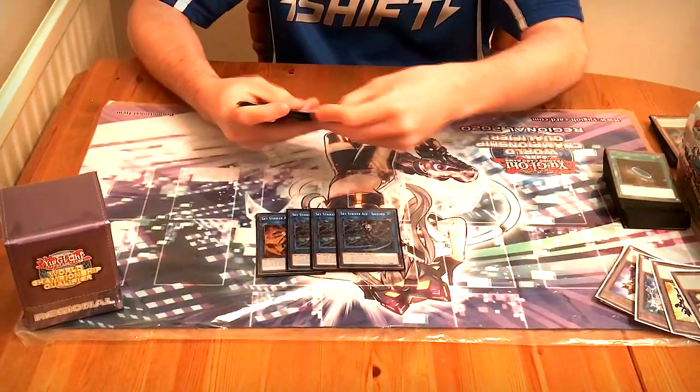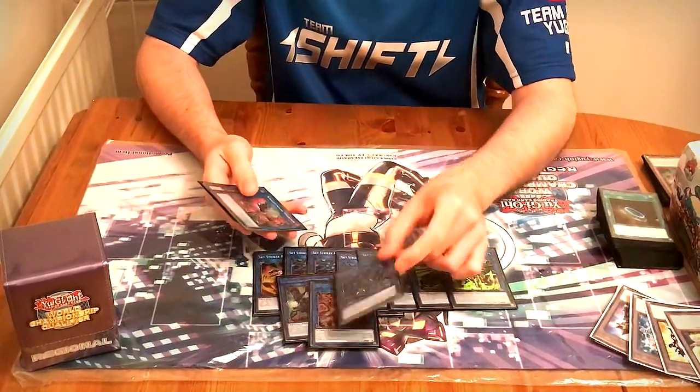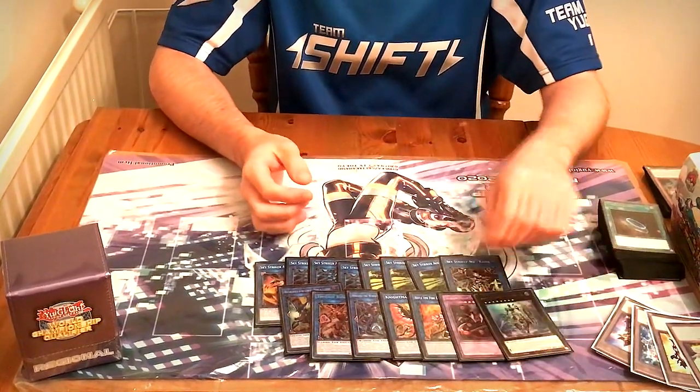Moving on to the extra deck — super conventional at this point: one Kagari, three Shizuku, three Hayate, Kaina, Boreal Swords, Bomber, Ningirsu, Phoenix, Heater, Starving Venom, and Dingirsu.